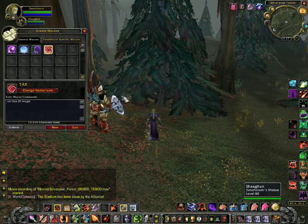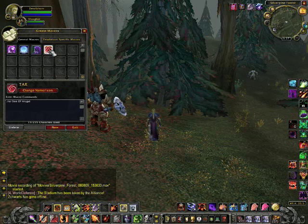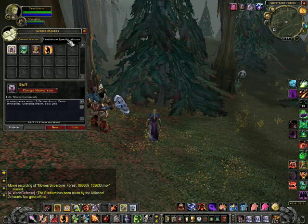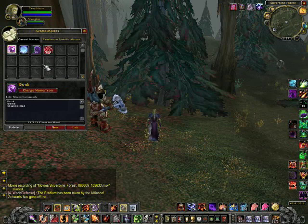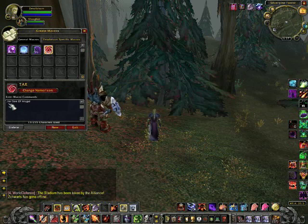To create a target macro, press Escape and click Macros. I use this throughout the game. In the General Macros tab, the macros you create are available to all your characters. If you select the character-specific tab, those macros will be available only to the character you're currently on. I want this in General Macros because all of my characters use this target macro.